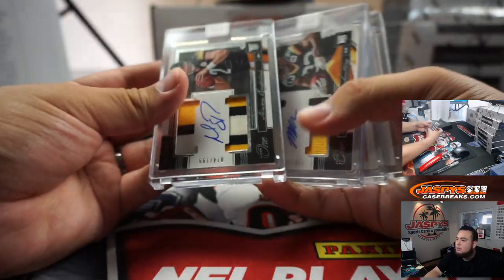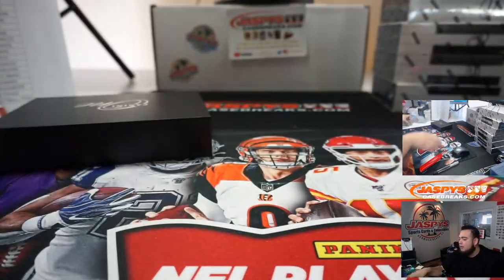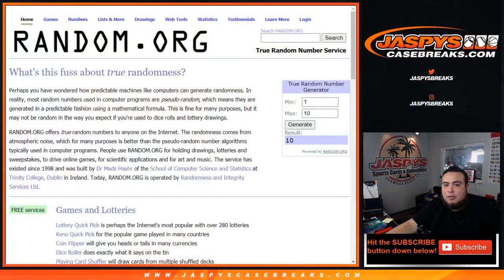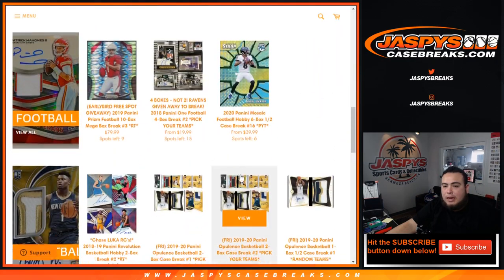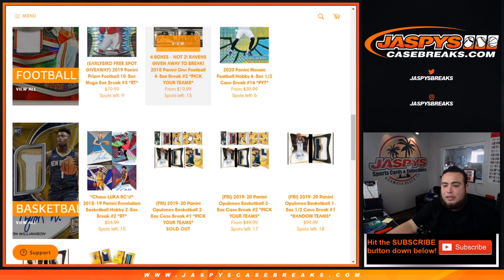So there you go guys, those are the 4 hits right there. Again, pretty quick break — high risk, high reward. The next half is in the store and people are grabbing spots straight up. If you go to the football section of our website you'll see we're down halfway, 15 left. I'm sure we'll post up an RMB to help sell that out. I appreciate you guys — JaspysCaseBreaks.com.